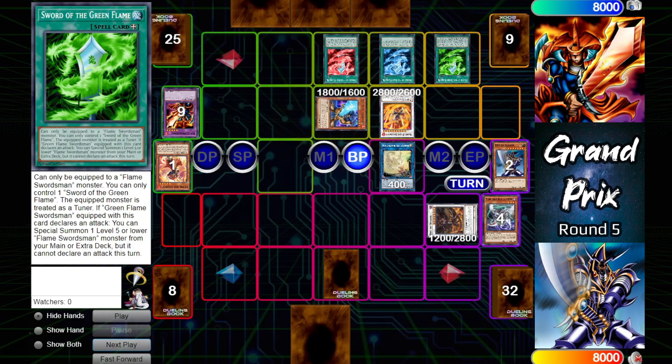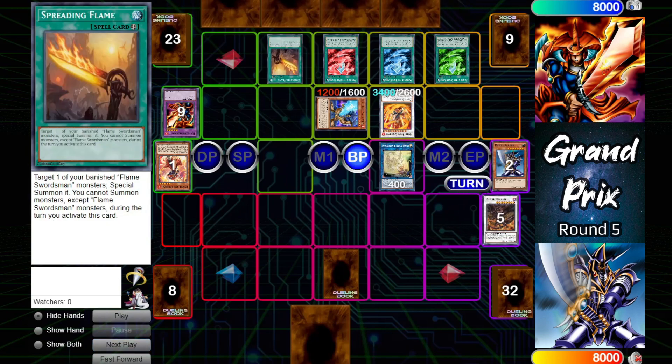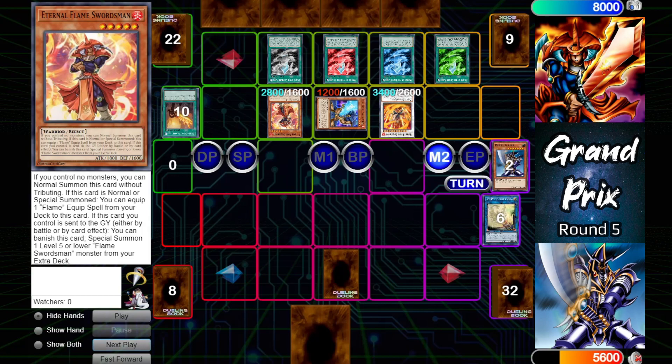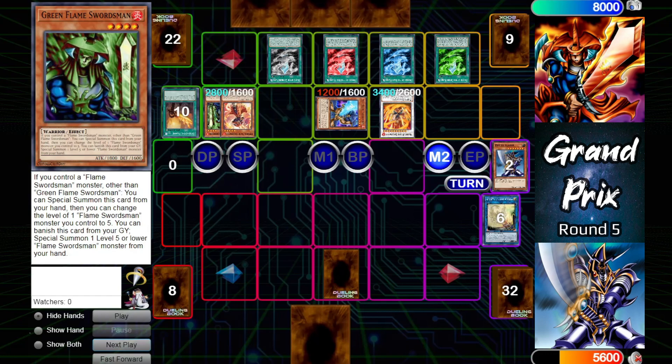On attack, Blue and Green will activate — Green will special summon a Flame Swordsman monster from the deck and Blue will net two draws. Blue Flame Swordsman will use its ability to reduce its attack by 600, bumping Master Flame by 600 to 3400, and that'll be enough to get over Buster Dragon. Still in battle phase, will activate the quick-play Spreading Flame to special summon a banished Flame Swordsman — that is Eternal Flame — which on summon will equip itself with Colorless Flame from the deck, bumping its attack to 2800 and attacking over the Protector Whelp, dealing 2400 damage. Things have changed real quick; Buster Blader is probably kicking itself for not just keeping that lock while it had it.